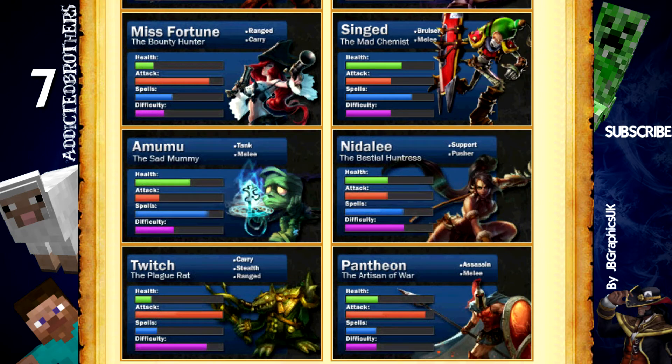The 7th on the list is Amumu. Amumu is a tank melee champion who can be played at top lane or in the jungle, though I prefer him in the jungle. Amumu's ultimate is very game-changing — he stuns everyone within the radius of his ultimate and deals damage as well, so nobody can move. When I play Amumu, I try to coordinate ultimates with my team so they all follow up. The important thing is to place your ultimate correctly to catch as many people in it as possible.